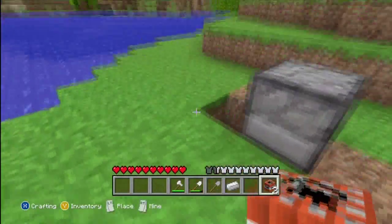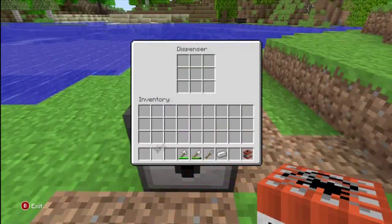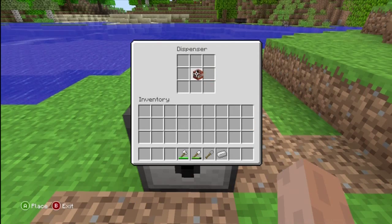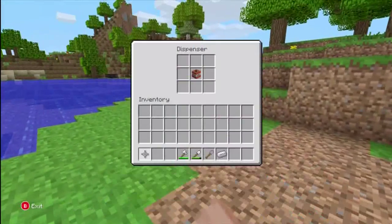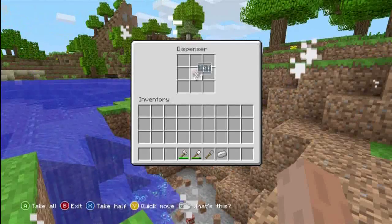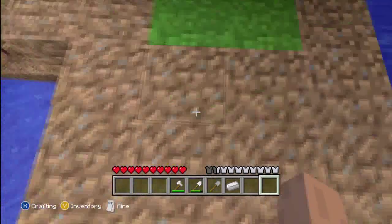What you do is put the TNT right here and put the dispenser in front of the TNT. We'll do it with something I know it works with. Okay, so you have it like that, then you hit the TNT. Run away so you don't die, and then open up the dispenser. See that's a 64 right there? That means it worked, but you can't use that stack right away.